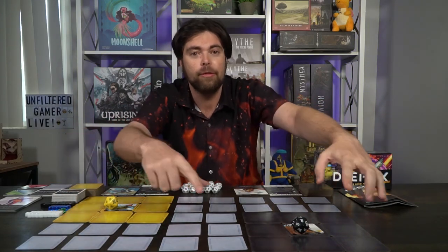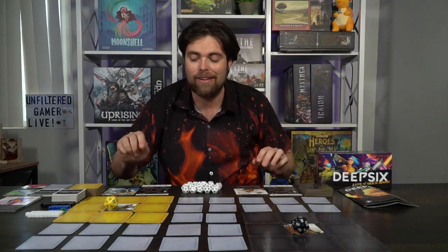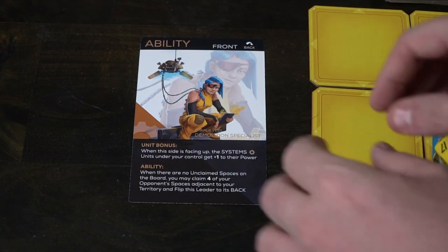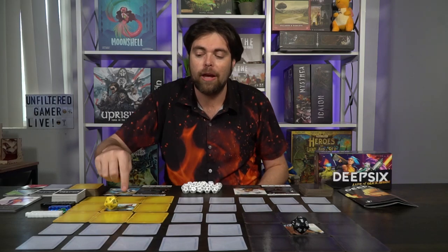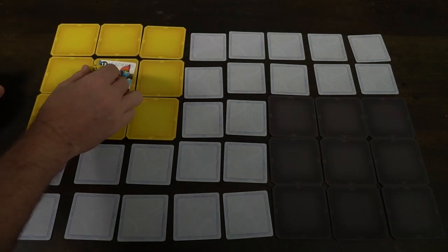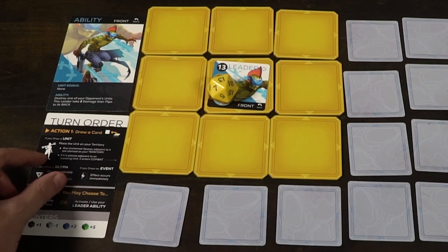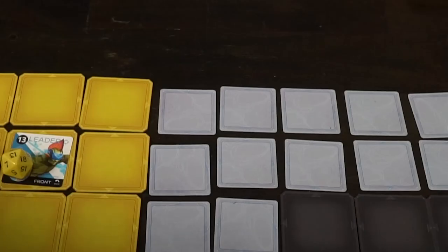You'll set aside a 3x3 grid for each player in two corners — a 3x3 for yellow and a 3x3 for black — and the rest of the spaces are unclaimed territories. Each player chooses a leader; each leader has their own unique abilities, color, faction, and a back side with additional actions. Take the ability card and turn order card, place it in front of that player, and give them their leader token.